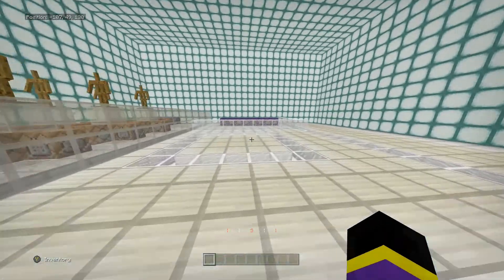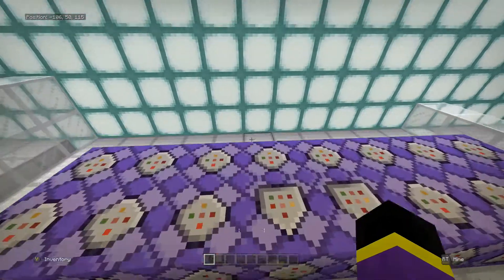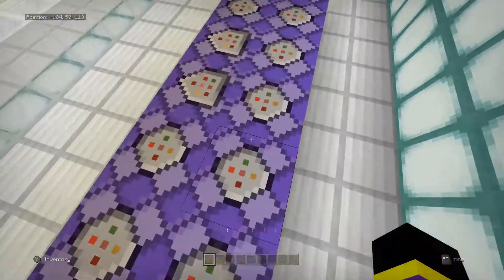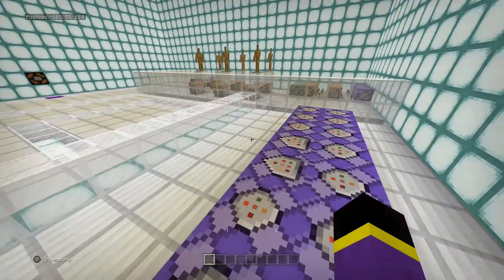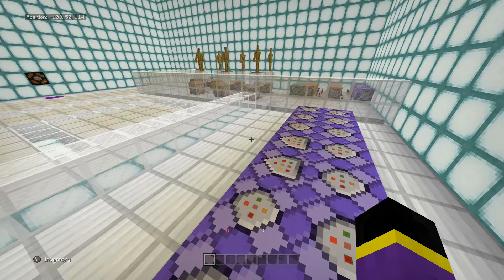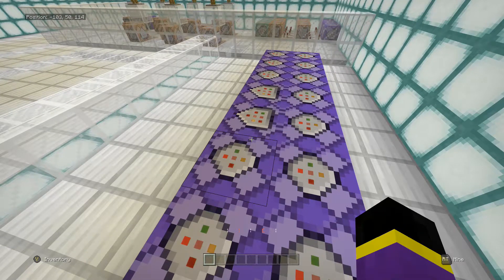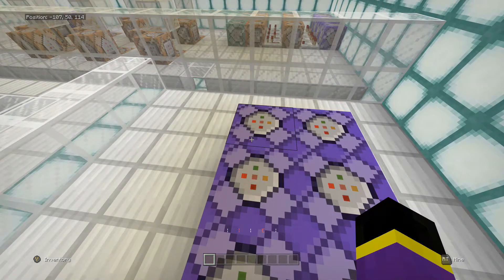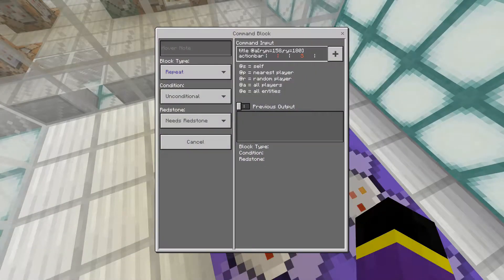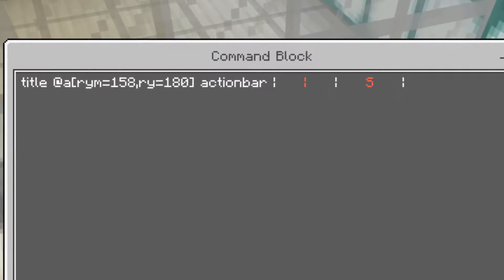If I jump into the server room — the command block room — as you can see there are 16 command blocks all running at once. I'm not going to show you every single command in this video; I'm just going to show you a quick snippet of these command blocks.